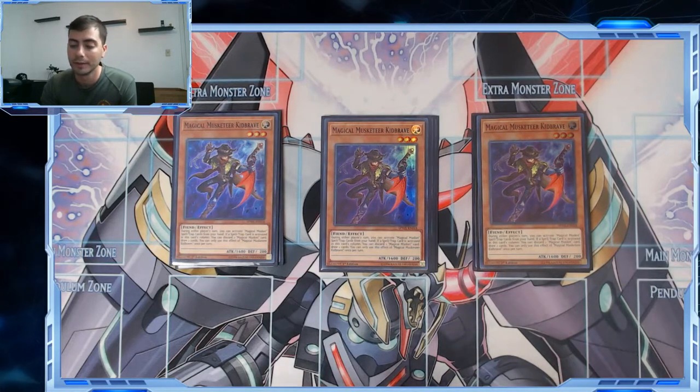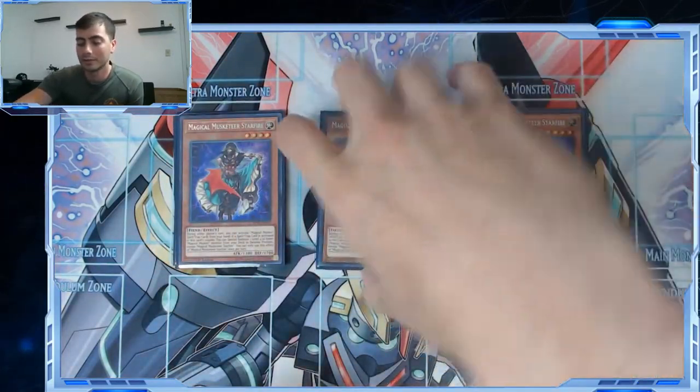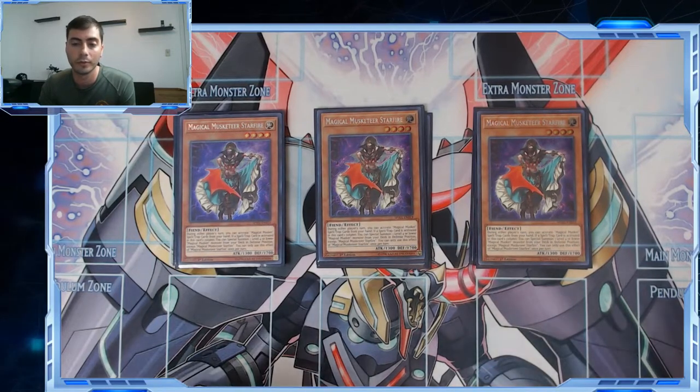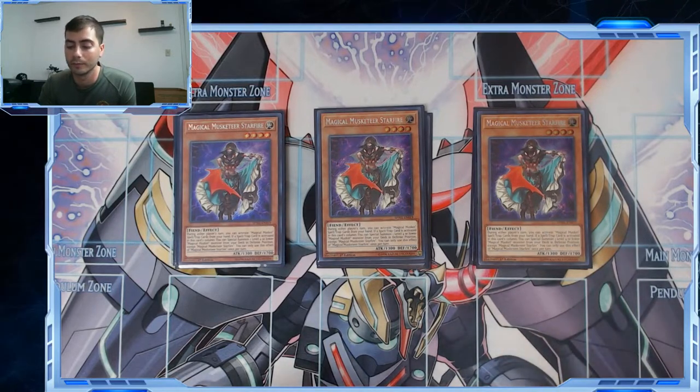Three Starfire — I see some people playing less than three and I just don't understand why, because if you don't see Casbar your engine's not live because you're not searching your bullets. You can hard open the right ones, but if you don't you're not going to be able to advance your strategy. Starfire is a normal summon — assuming you have a spell you can burn underneath her, you can get Casbar. I'm trying to play enough burner spells, stuff you can play for no reason and get a search. If you summon Casbar, you need to trigger him too, so you really need Starfire plus two spells.